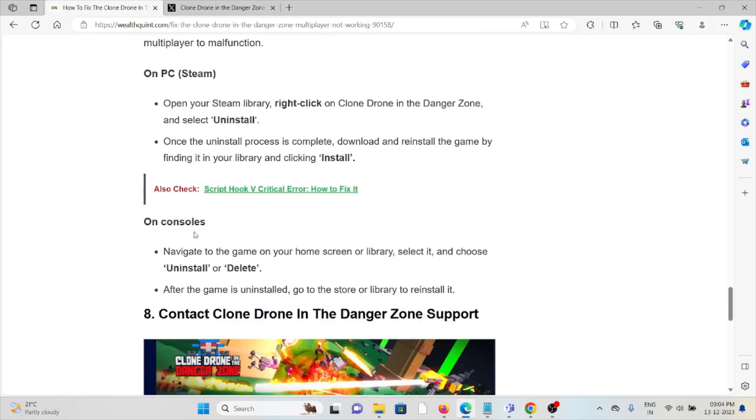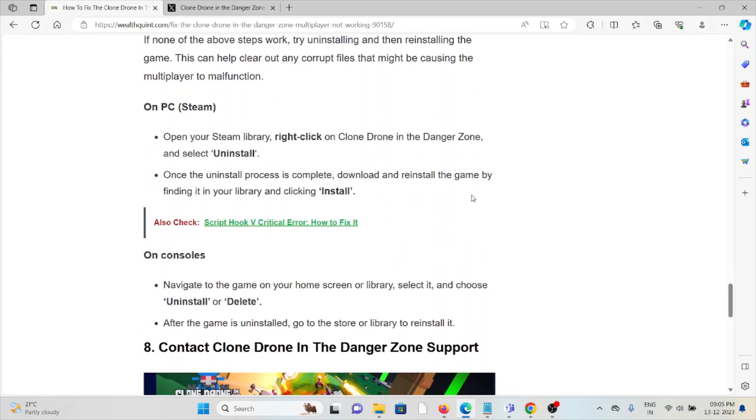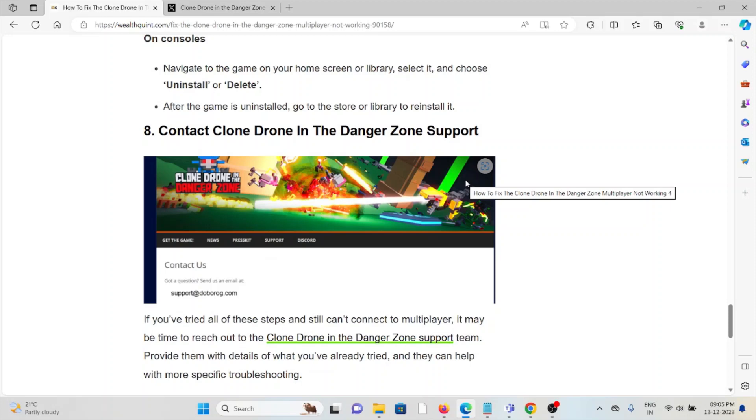The seventh method is to uninstall and reinstall Clone Drone in the Danger Zone. A simple step is to uninstall the application and then reinstall it by downloading it from where you originally downloaded it. Make sure to restart the system before opening the application again once you have reinstalled it. On console, navigate to the game on your home screen or library, select it, and choose uninstall. After uninstalling, go to your store or library and reinstall it.